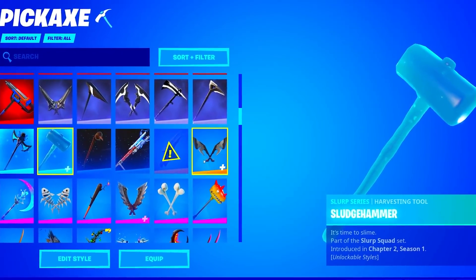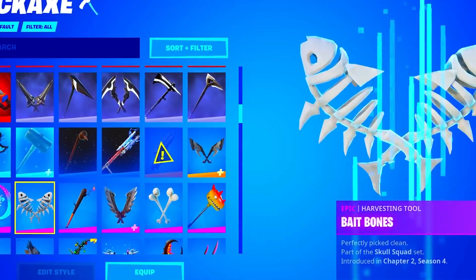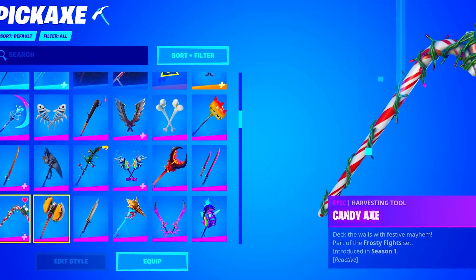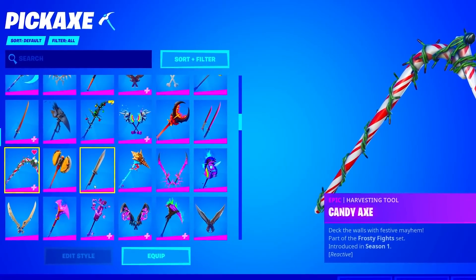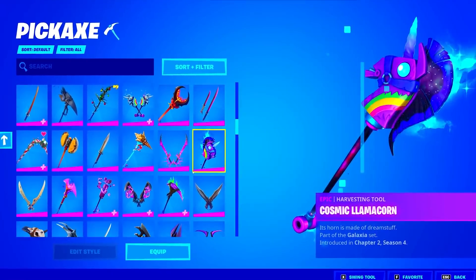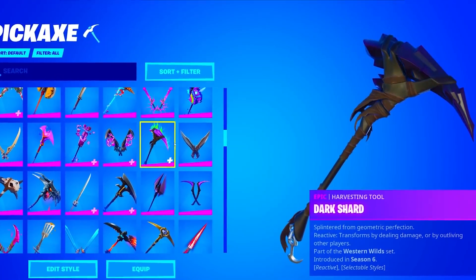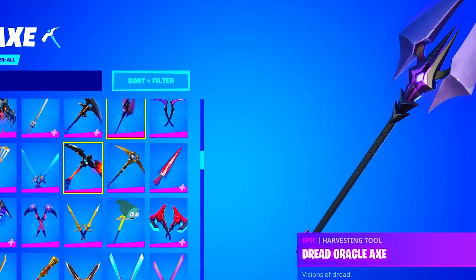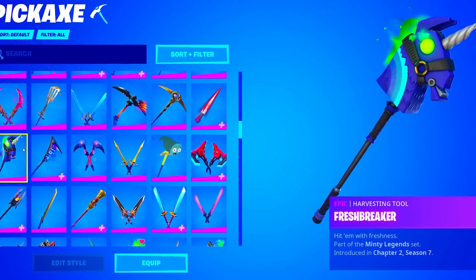That is a very good sign that this account is going to be stacked. The Astral Axe, Bait Bones, Bash Burner — very clean. He does have the Candy Axe, which is one of my favorite pickaxes in the game. The Corrupted Rift Edges, Cube Edge, Dark Shard — very clean. He also has the Demon Slayer Blade, Dragon's Claw, and the Fresh Breaker from the Minty Legend set.